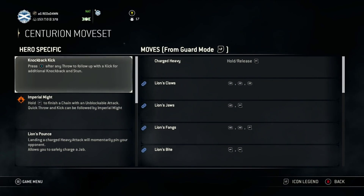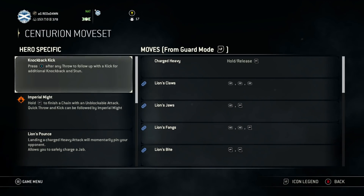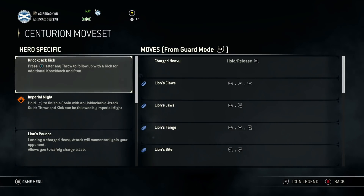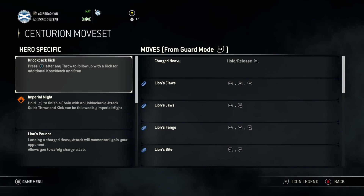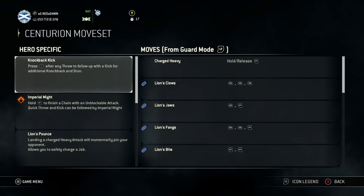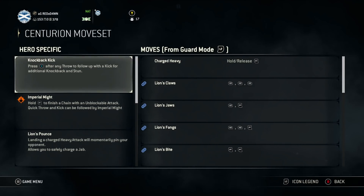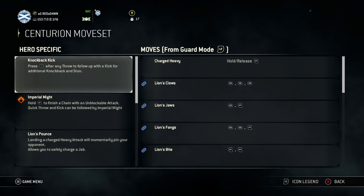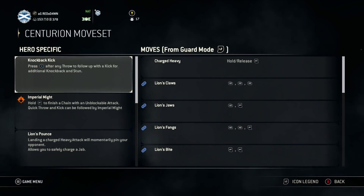This area of the guide is aimed towards the guys who haven't played much of For Honor. If you have, there'll be a timestamp in the description to all the relative parts of the guide — the combos, tactics, 1v1s. But for those brand new to Centurion, I urge you to sit through this and go through the moves in detail.